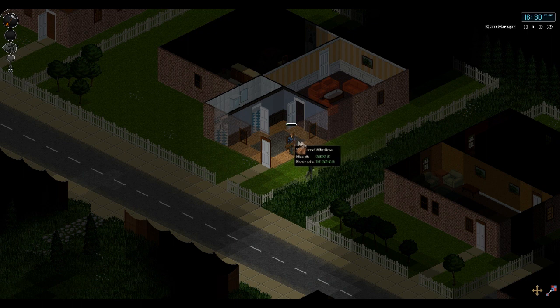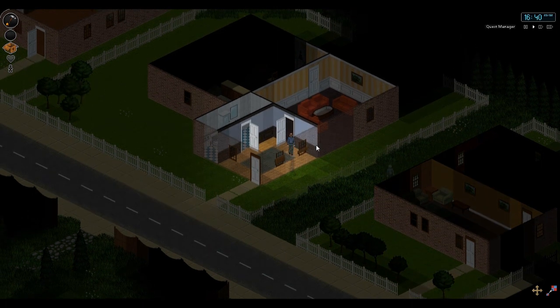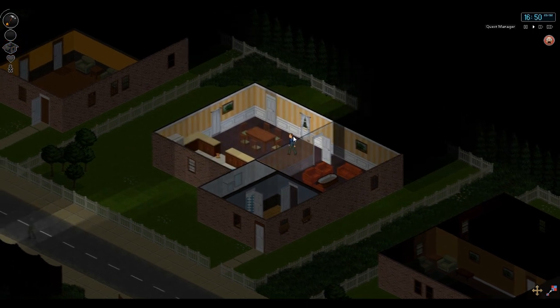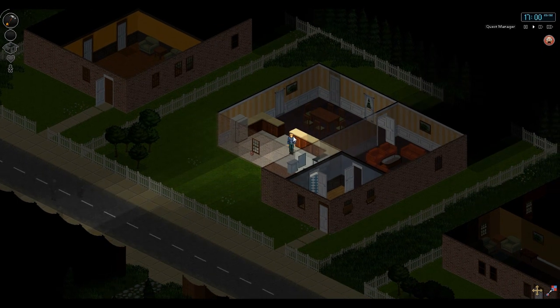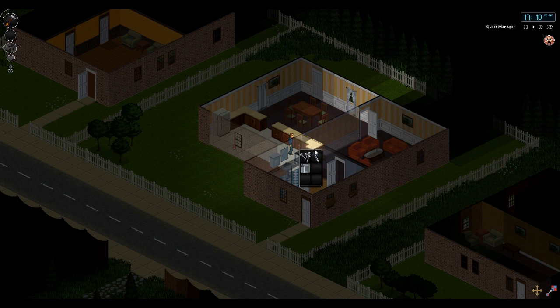You can barricade windows up, but I think that's making noise because the zombie's coming over and looking at me. So maybe that wasn't the greatest idea. I've got some kind of status — I'm panicked. That's never good. There's a bag of chips and some other food. Shotgun shells and whiskey — a great combination in any apocalypse.